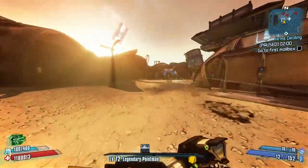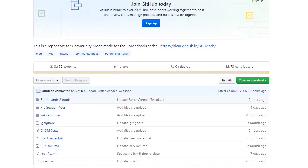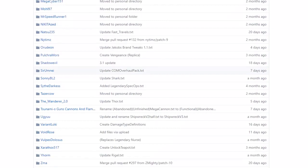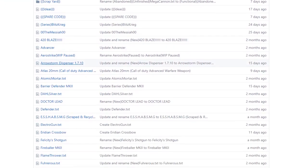As always with these modded weapon guides, we'll start by showing you exactly where to get it. You can click on the link in the description which will take you straight to it, or you can head over to the Borderlands 2 Community GitHub, click on Borderlands 2 Mods, and then head down to the Tsunami section.